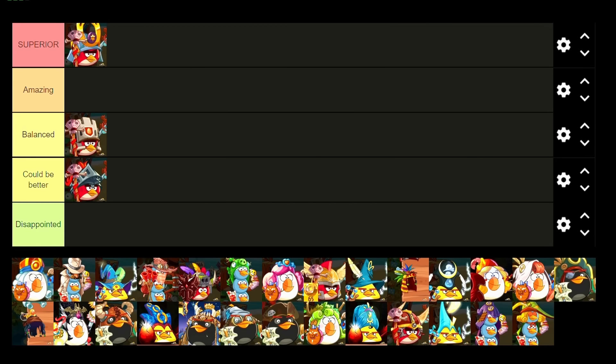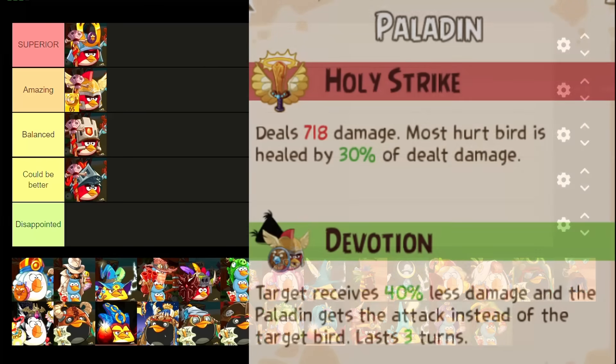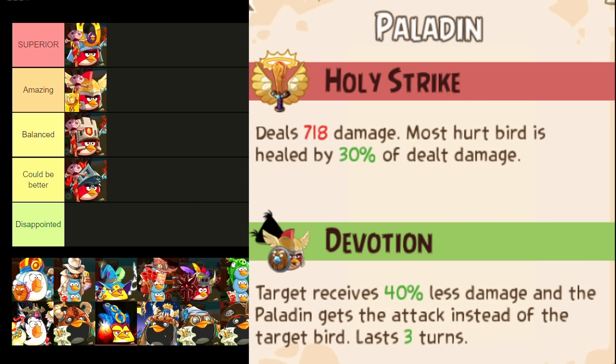Continuing on, we're now onto the Paladin. I would probably say high A. Although it doesn't really give you any direct shields, the healing you get when attacking is unrivaled. It's like having a mini Matilda on your team, while still being able to deal a decent amount of damage.